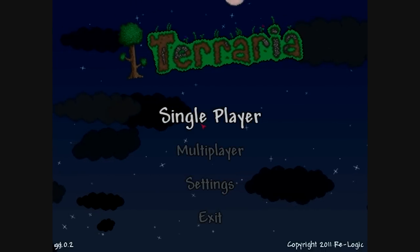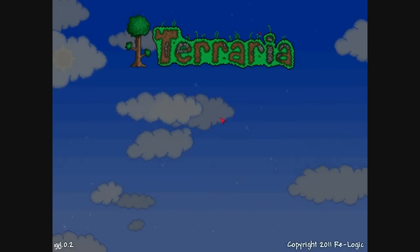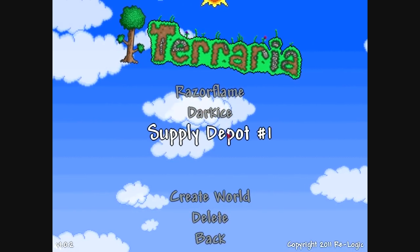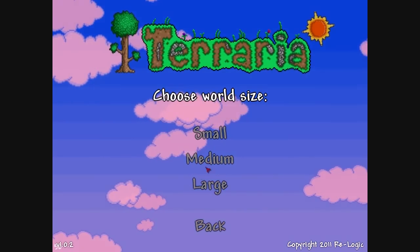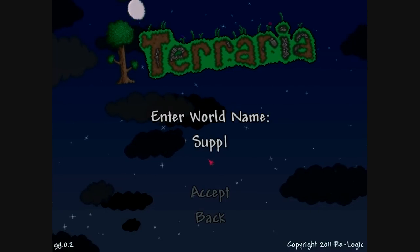Welcome, this is Razor Flame-kun and this is episode 1 of the Metal Fiend series. We begin by selecting our character Razor Flame. I already created a supply depot number 1, I'm going to create another one. Supply depot number 2, and it's a medium world.